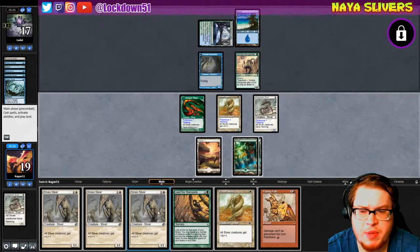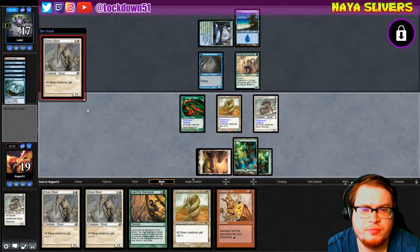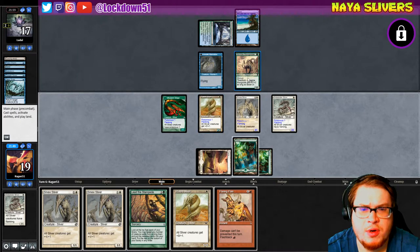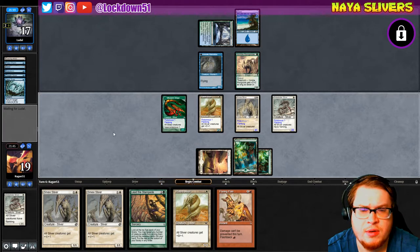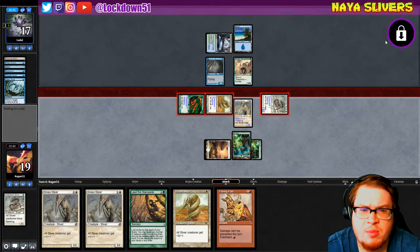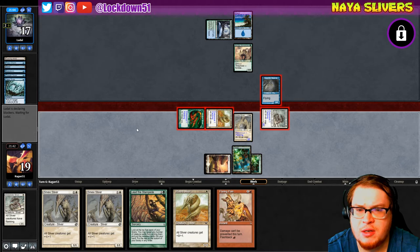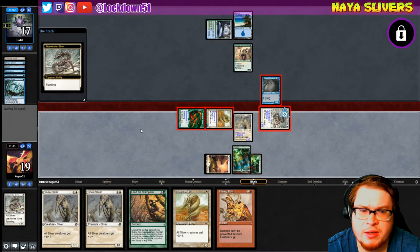We're in a bit of an awkward spot. I think we just play a lord while we can though. They're 2/3s — this one will become a 2/2 with the Flanking, so we can attack in here now. Maybe they double block something but so be it. Oh wait — I'm not even playing around the Vapor Snag. They could have Vapor Snag and just decimate me right now, that's a misplay. Doesn't look like they are — they're letting the Flanking go through.